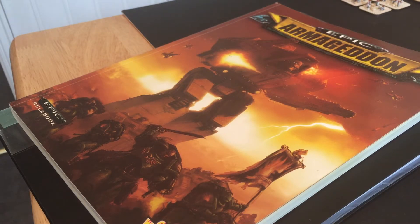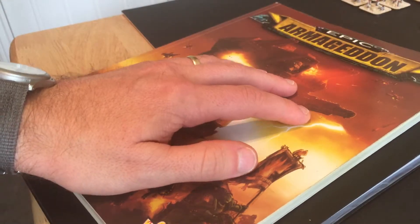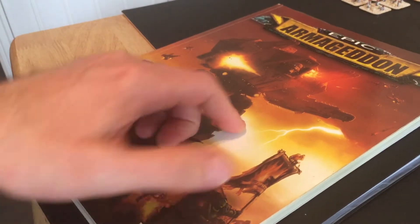My Tau looked quite good still, so I thought I'd show you those. In terms of the rules, I played all the iterations of Epic — right from the very first edition, Space Marine and Adeptus Titanicus, through second edition, third edition a little bit, and then Epic Armageddon, which is effectively fourth edition. I've still got the old rulebook; I think it was released in 2003 or 2004. It's quite a good game.